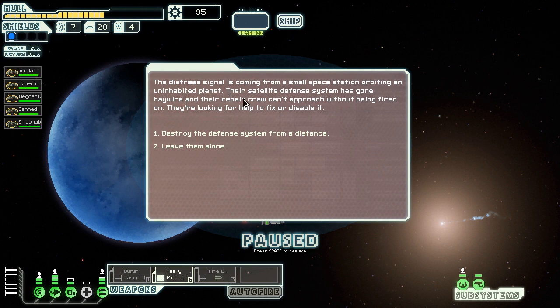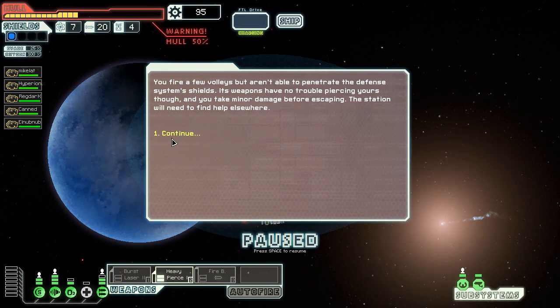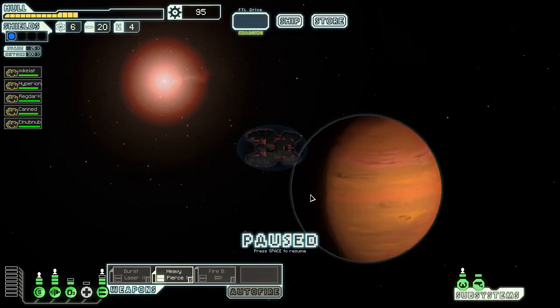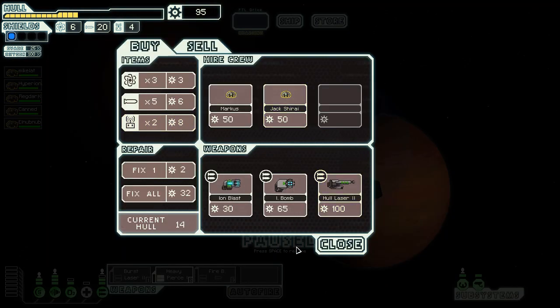There's a defense satellite — a repair crew trying to fix it can't go there without being fired upon. I can try to destroy it from a distance, but it took the damage away so it didn't really work. There's a store right here, close to the exit. I still want to explore though — it's not a race to the end, it's about the mission. Nothing I really want here.